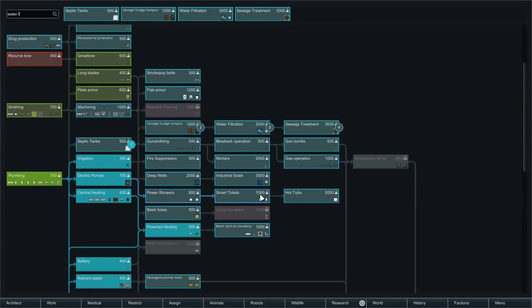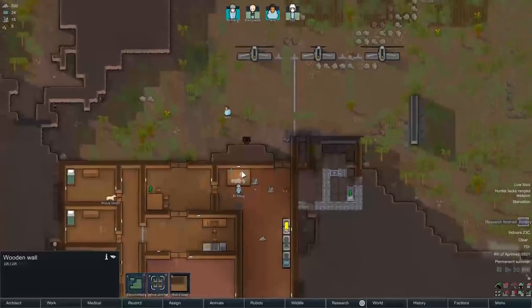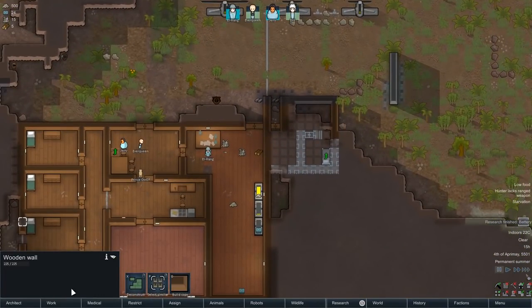And oh, can I queue those up afterwards? Yeah, there we go - power showers and smart toilets. That will get us pretty much on our feet when it comes to water.